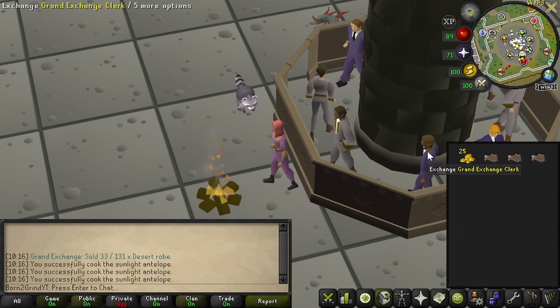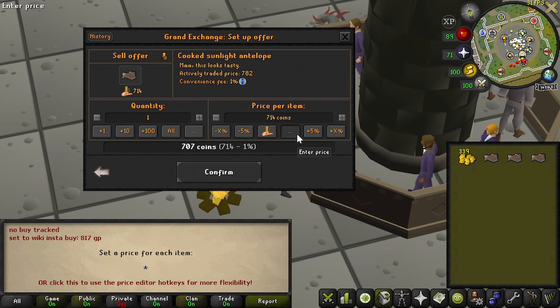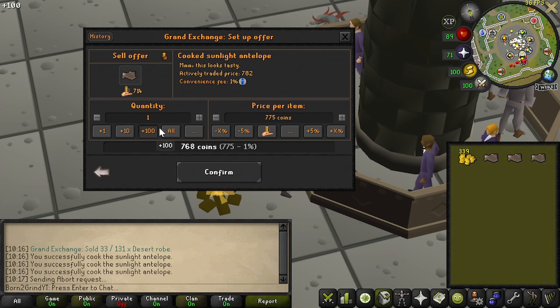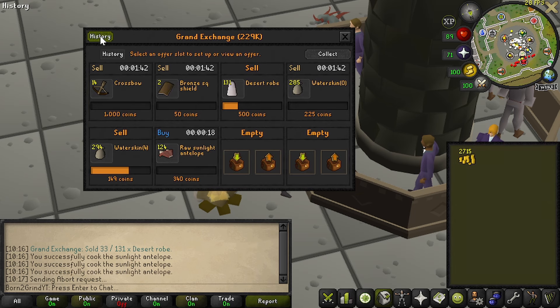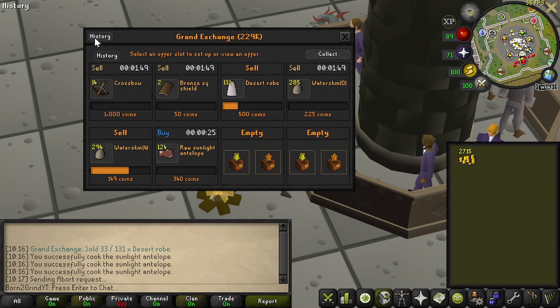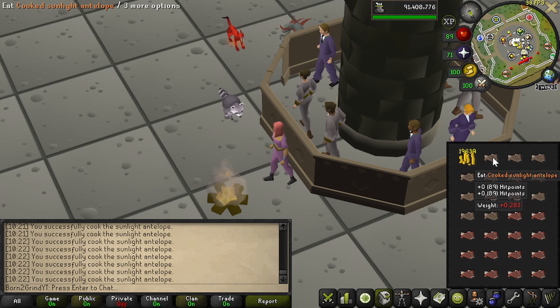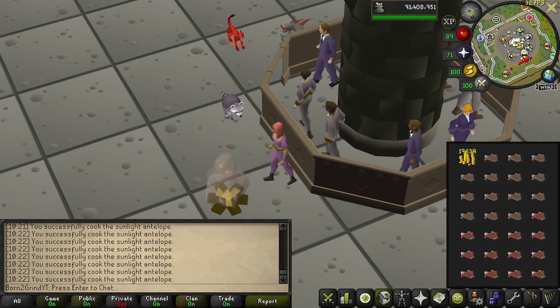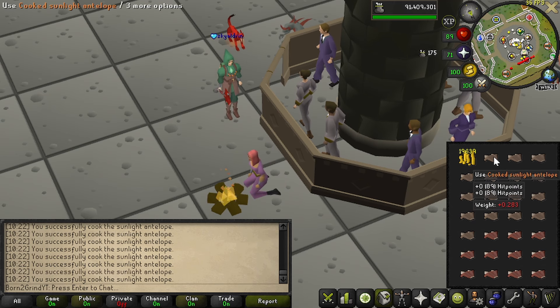I might have to up the price on the antelopes — we'll do 340, that definitely seems fair. Now we wait. These cooked ones sold for a little bit more — that is a really good ROI. Side note: there is a room light plugin so you don't accidentally eat your meat. You can download the 'do not eat it' plugin, toggle it on, and no more eating your meat.